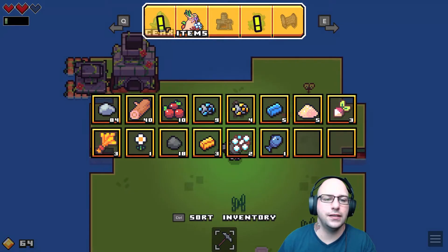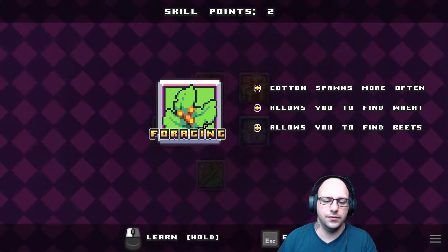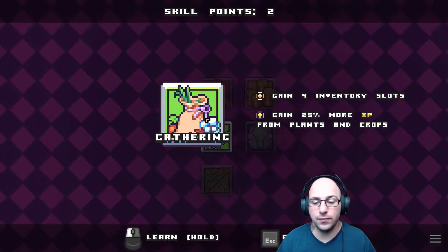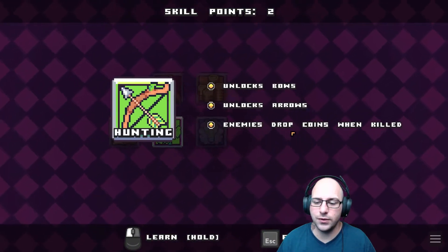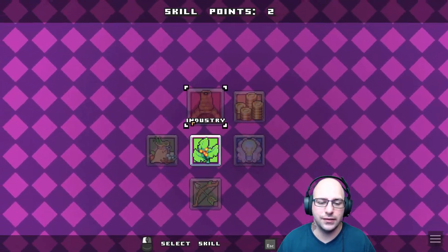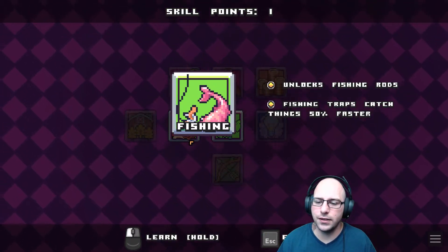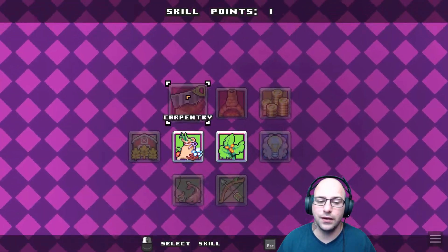Let's go to gear, let's go to skill. So letting us find beets was definitely worth it. Gathering: gain four inventory slots. Gain 25% more XP from plants and crops. Hunting: unlocked bow and arrows, enemies drop coins when killed — we're not there yet. This will give me 25% XP plus four slots, which is nice. Unlocks fishing rods — fishing traps have a chance to catch 50% faster. I think we might go that route, actually.